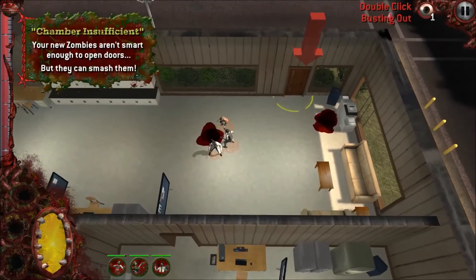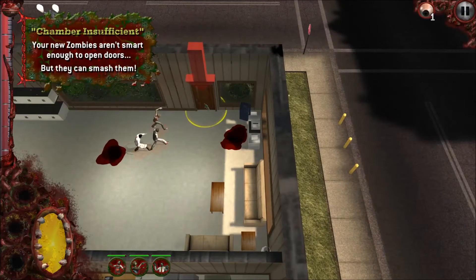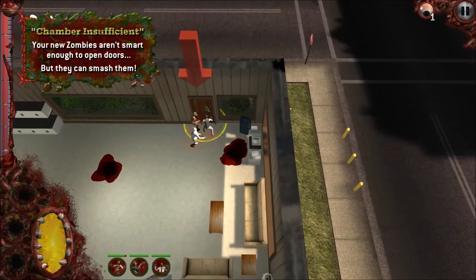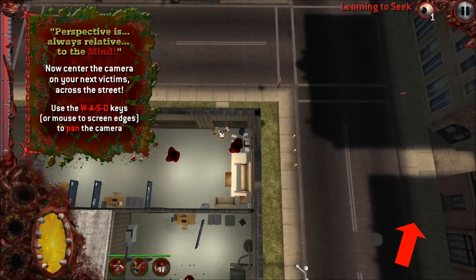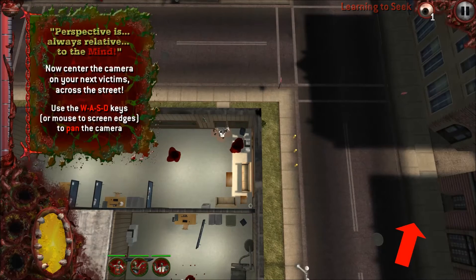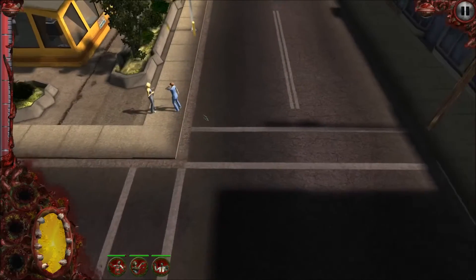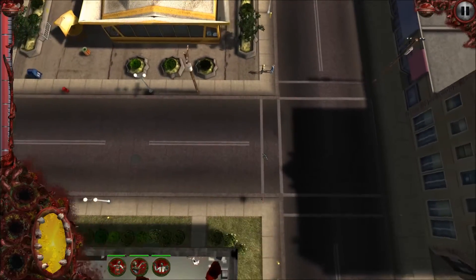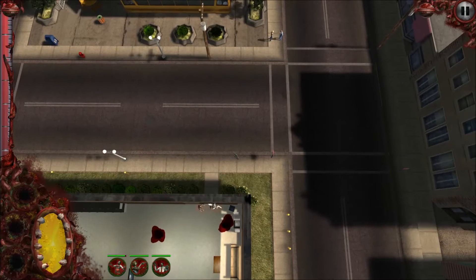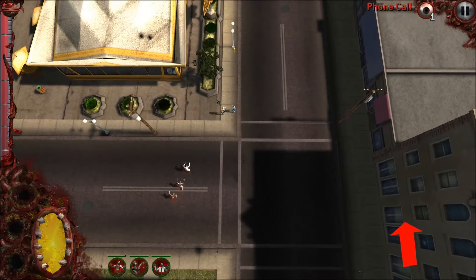We've gathered all — chamber insufficient. Your new zombies aren't smart enough to open doors, but they can smash through them. We have broken through the door and we are now heroes. Now center the camera on your next victims across the street. You can use WASD to go across the street and see the next folks that we're going to be dealing with. We're going to chase them down and murder these fools.